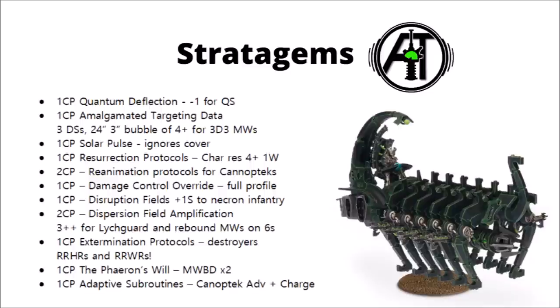For one command point, Extermination Protocols is the Destroyer stratagem — rerolling all hit and wound rolls just turns those Gauss Cannons into very effective anti-everything weapons. A Strength 6 weapon like the Gauss Cannon will do very well against Heavy Infantry, Light Infantry, and Vehicles. For one command point, the Pharaon's Will allows an Overlord to activate My Will Be Done on 2 different units per turn rather than just one — maybe two units of Tesla Immortals hitting on 2s with exploding Tesla on 5s. Finally, Adaptive Subroutines is the Canoptek advance and charge special rule, allowing Scarabs or Wraiths to pull off far longer charges than you might expect.